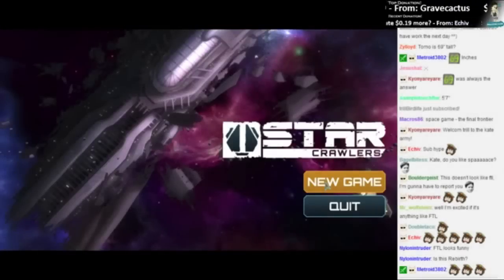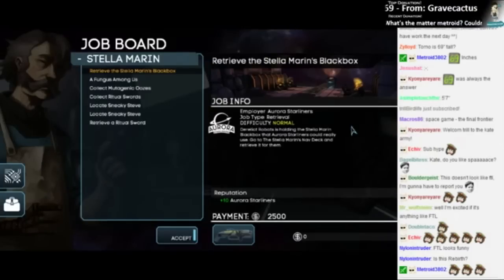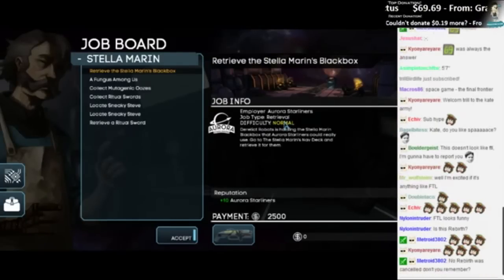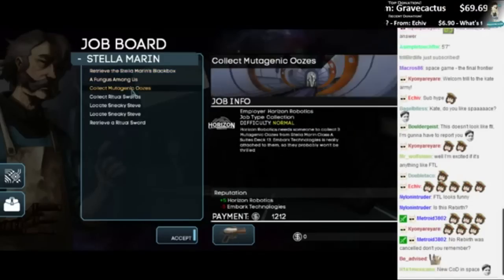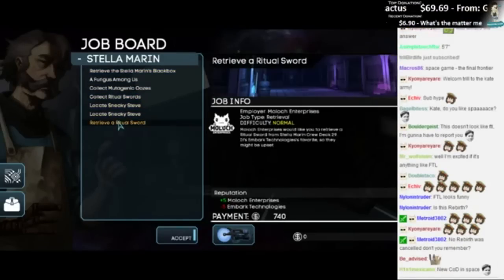It's not responding. Oh no. It worked! Okay, so job board, Stella Morin. Retrieve the Stella Black bar. Oh, so we can choose.